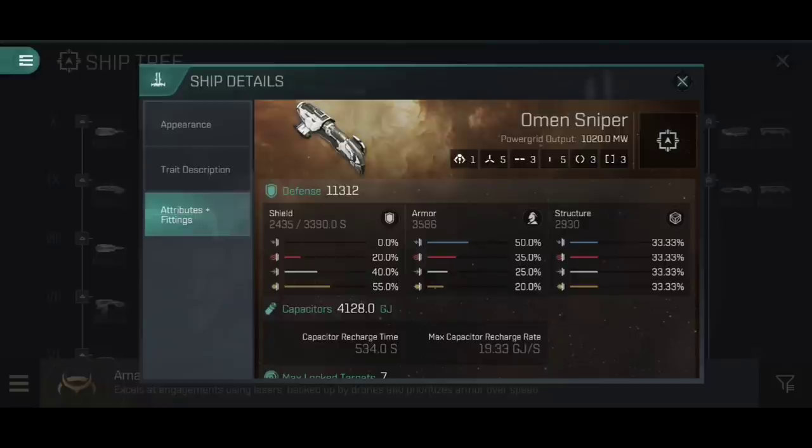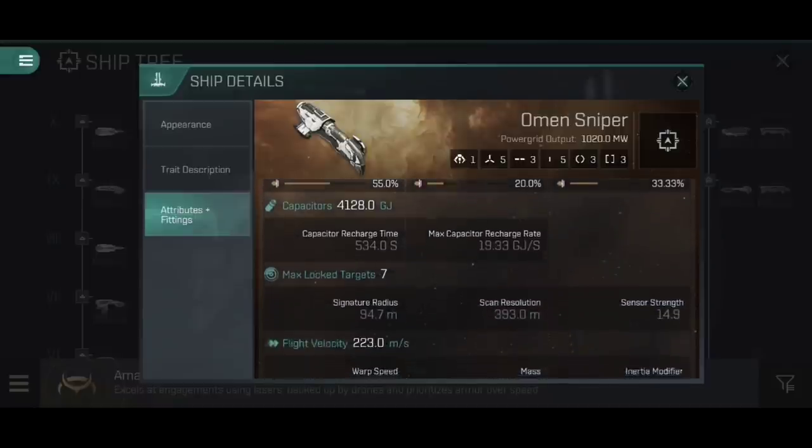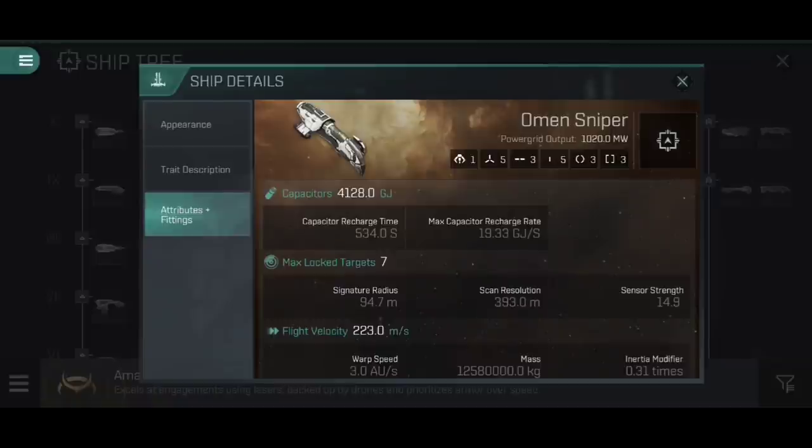Its capacitor bank, being an Amarr ship, is also incredibly healthy at 4,128 gigajoules, which allows us to shield tank this thing. We don't give a crap that shield tanking uses more capacitor than armour tanking because the capacitor can handle it — it is more than capable. So we go for the one that has the higher resists and higher heals per second: we shield tank it. Yes, it's an Amarr ship. Yes, I know they're traditionally armour tanked. Until that's fixed, they are going to be shield tanked.